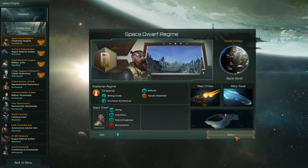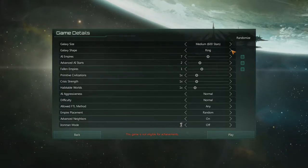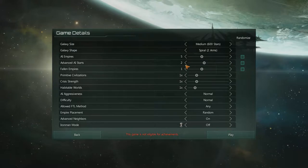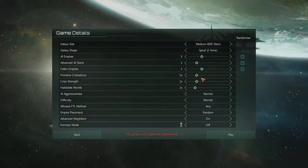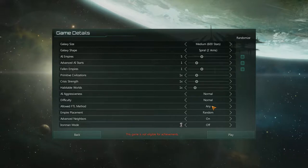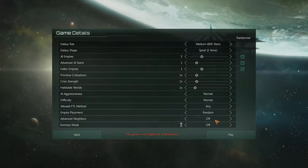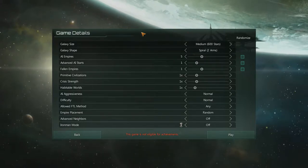So with that, let's go ahead and get started. We're going to be playing Media Map. We'll do a spiral two-arm. AI Empires — we're going to drop that down to about five. One advanced AI start. Fallen Empires — sure, one. Primitive Civilizations. We'll leave AI Aggression normal, Difficulty normal, any FTL method allowed. Empire Placement Random. Advanced Neighbors — let's go ahead and turn that off. We're going to leave Iron Man mode off for any corruption or game save mess-ups.